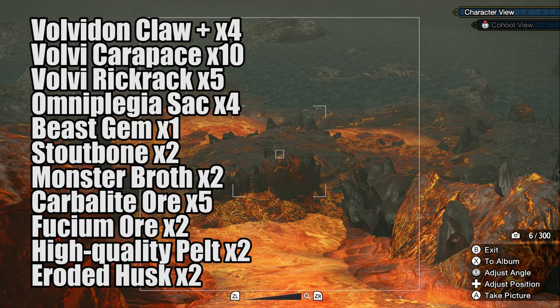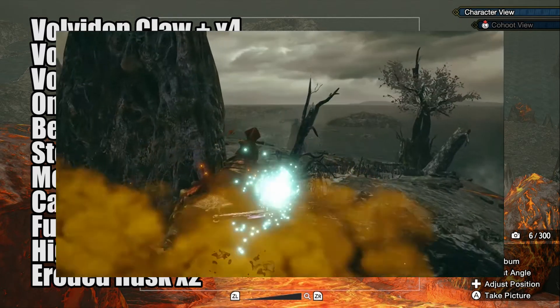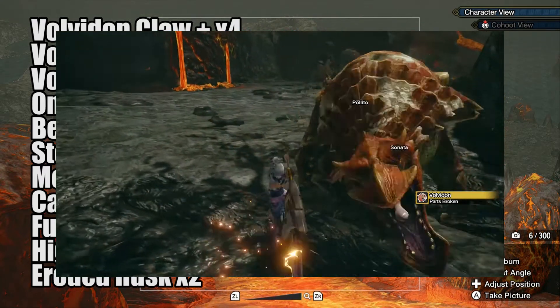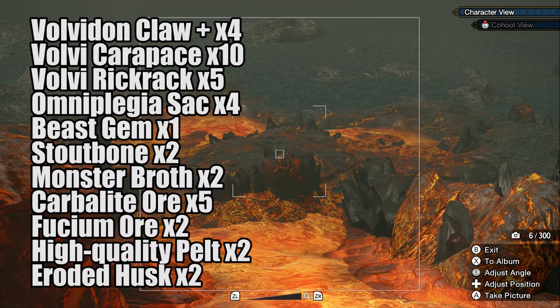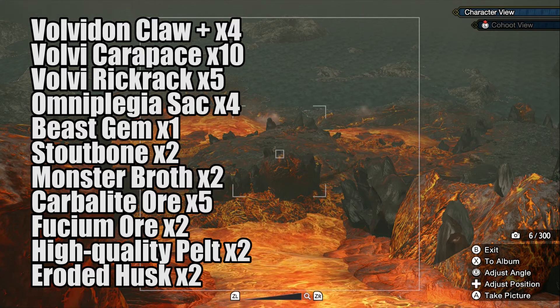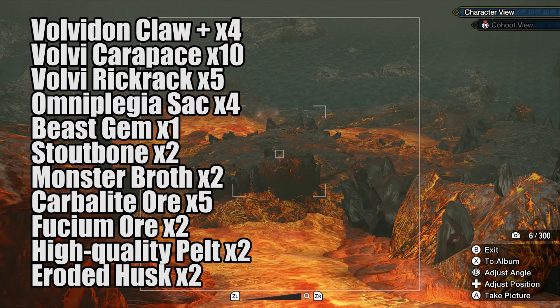Let's quickly go over how to obtain the hard to get materials. To get the claw you will need to break the claw. To get the Claw Piece and the Rib Rack you will need to break the bag. To get the Beast Gem the best way is to capture the monster, which will give you a 9% chance of getting it. Same goes with the Stauron — the best way to get it is by capturing the monster, giving you a 16% chance of getting it.